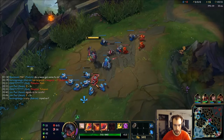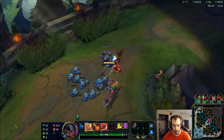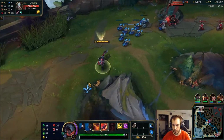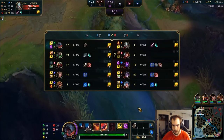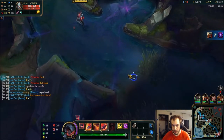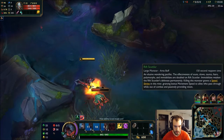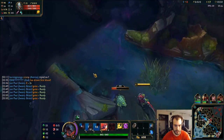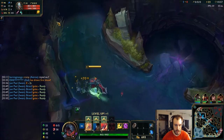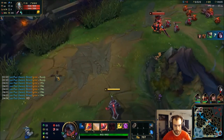I'm probably gonna go Tiamat into Black Cleaver and then Steraks or Spirit Visage — that's what I'm thinking for build. Get some cooldown reduction. Make sure this wave is shoved in so I can go grab this. Who's the jungler? He said not to worry about that — good. Got knock up, so that's really good against the scuttle crab. That's his W right there, it kind of locks them in so that's really good for scuttle crab.